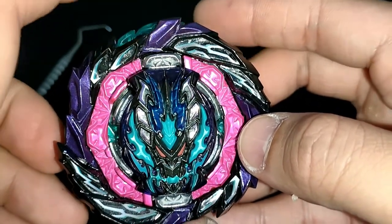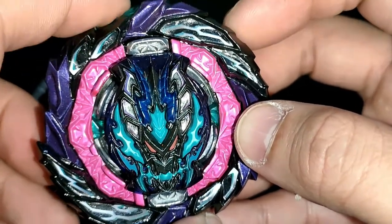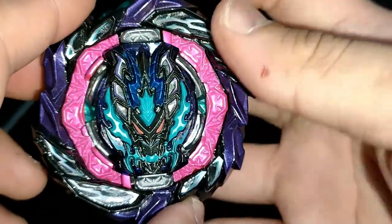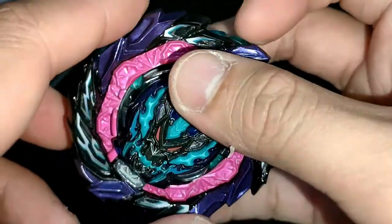If I press this, the lock will trigger, preventing the Forged Disc from clicking or moving. Same with the other trigger here.